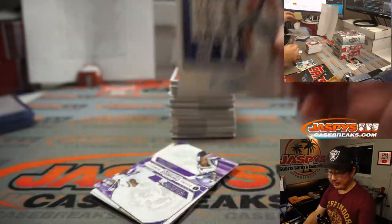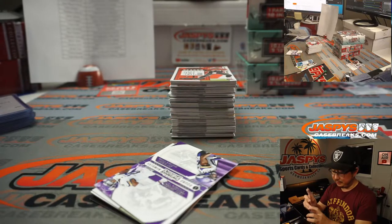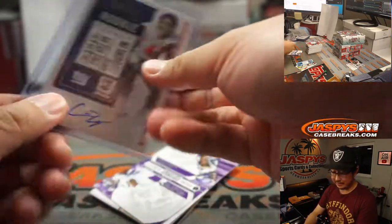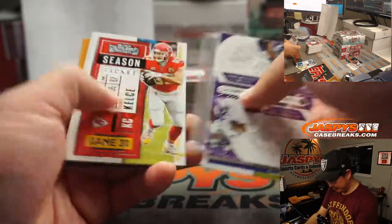There's Carter Coughlin — no relation. It says on the back of the card, literally none. This goes to the Giants though — Travis for the New York Football Giants.